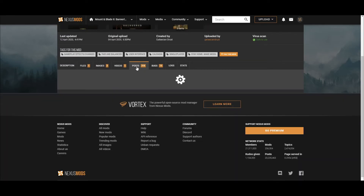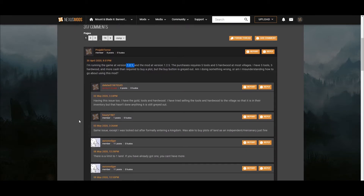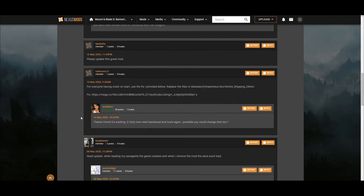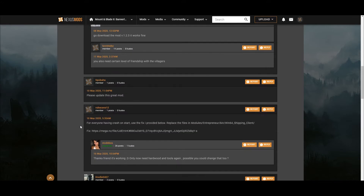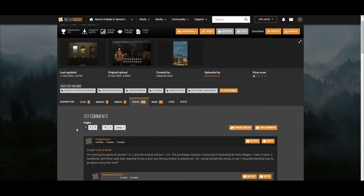Look at the posts — there you can normally read 'I'm running game version blah blah blah.' You can also read comments like 'please update this great mod' or 'it won't work with 1.3, please update.' So if a mod is outdated, don't download it — the game will crash with it. That's the first thing you have to check.